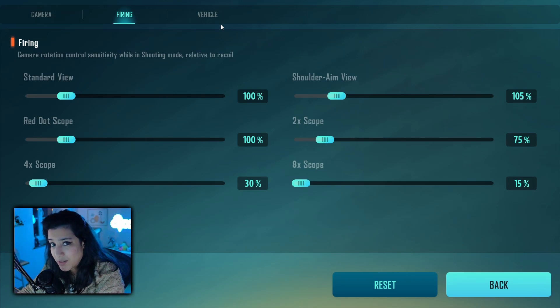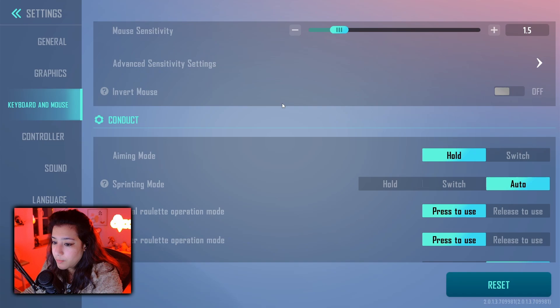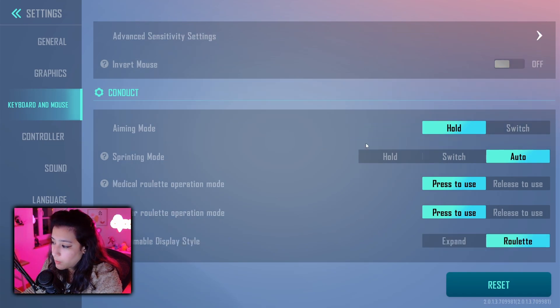These are my settings for firing, but ideally you want to adjust these to your liking. It's so important to find the right sensitivity in Farlight — if it's too fast you'll overcompensate, if it's too low you'll be too slow and turning around won't be possible. For vehicle sensitivities I never changed anything, so I kept it on default. In combat settings, aiming mode can be on hold or switch — I personally prefer hold, but it's preference.